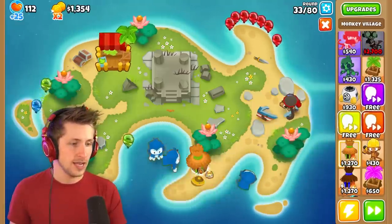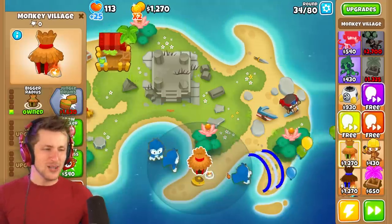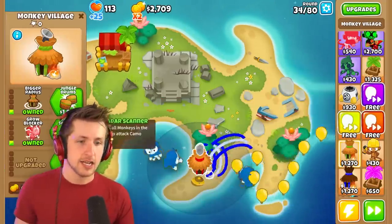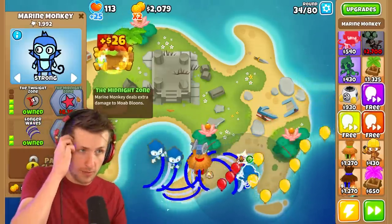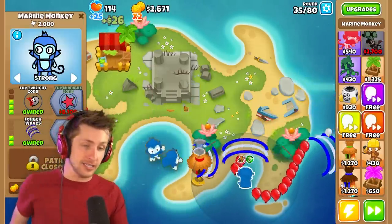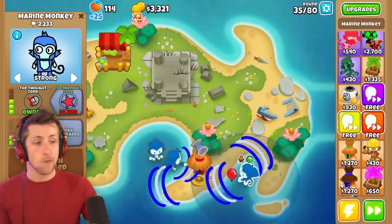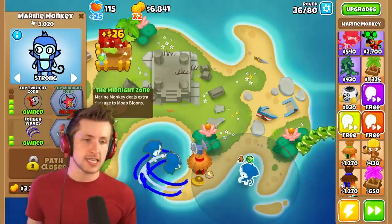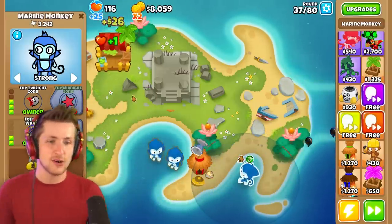Let's get a village right here — bigger radius, that's in range. What a village placement, it's beautiful! Cell grow blocker — radar scanner. The marine monkey can't deal with a moab right now, I think we'd get clowned on. So we need to get the eight thousand one hundred dollars before the moab balloon shows up. The midnight zone marine — that's such a cool name.